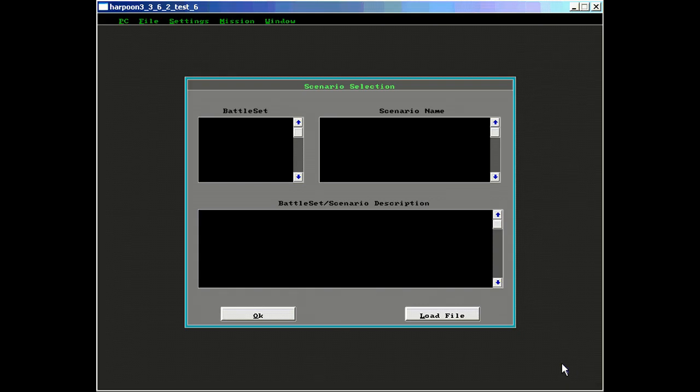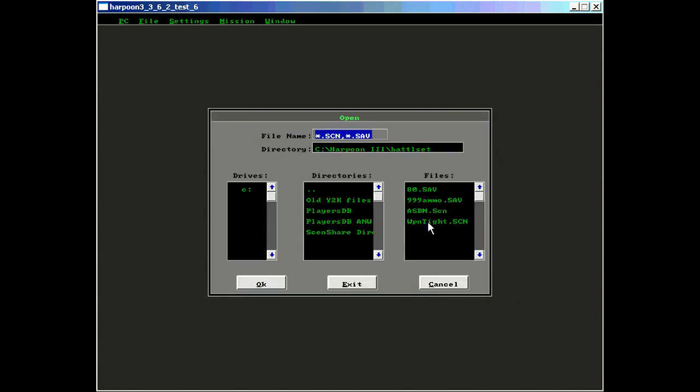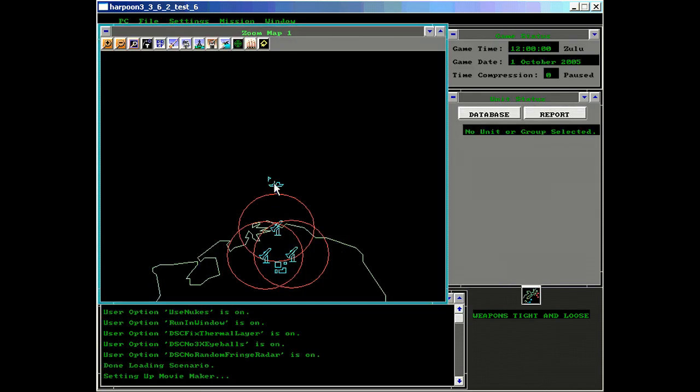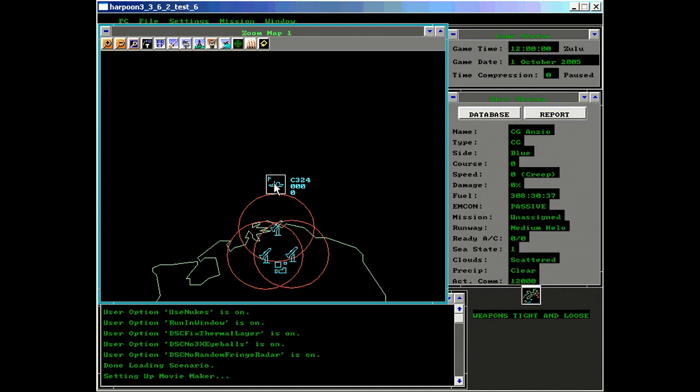The question before us is: does the weapons tight command actually work? To properly examine this question, we will look at the last version in which the command actually worked for Harpoon. This is Harpoon version 3.6, also known as Harpoon 3. We'll load a demonstration scenario named 'weapons tight.' In this scenario, we are in command of a Ticonderoga-class Aegis cruiser, the Anzio.